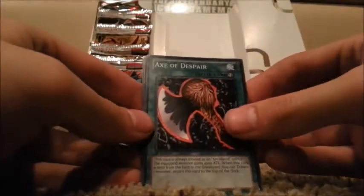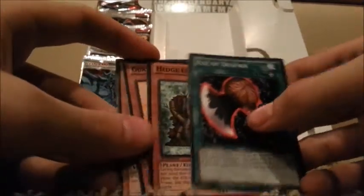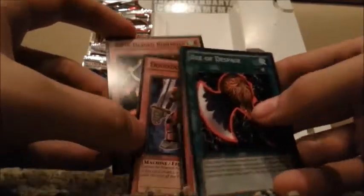Axe of Despair — nice. Favorite on the offensive Marshmellon deck. And Hedge Guard. Guardian Angel Joan. Dododobot. Alright. Twin-headed Behemoth.